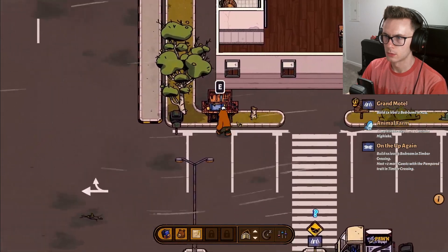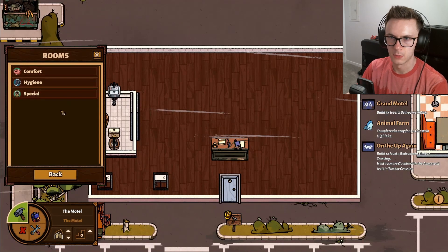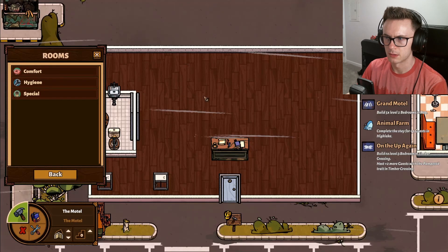Now we are going to finish what we started at the end of last episode and get this motel up and running again, ideally before the end of this day so we can book some guests in. We probably want a distillery. The other thing we could potentially do is put some bathrooms down at this end, because I feel like the special room is probably worth having around.